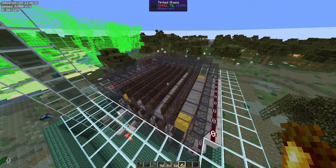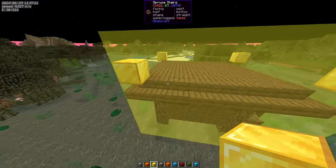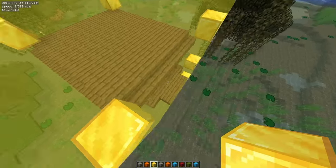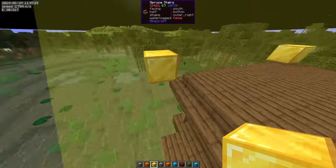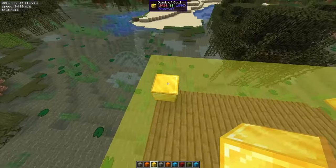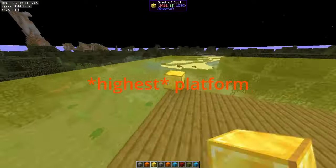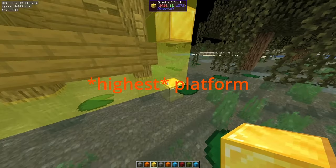If you have never built a witch farm, this is how you do it. You go to the roof and mark the corners, but on one side there is a little porch — you go one block to the outside. So here you are one block outside of the roof, and the other blocks are right at the corner of the roof. This will be the level of your lowest spawning platform. Then you have two more spawning platforms, three blocks down each.